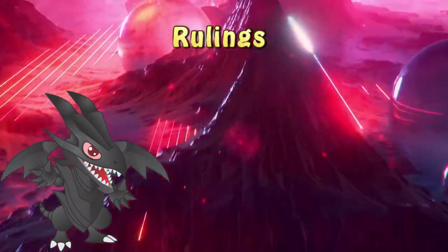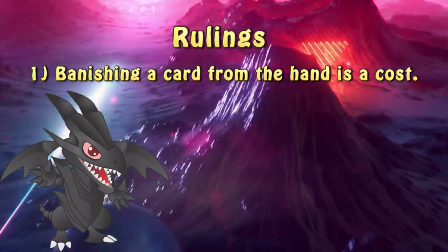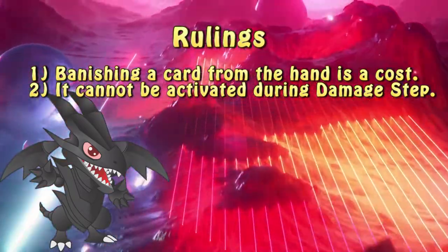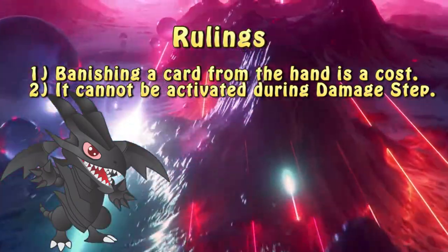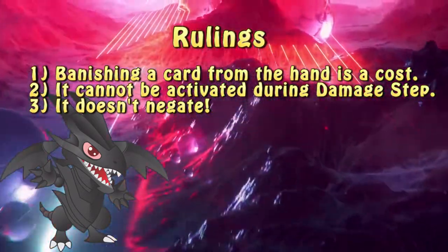Here are some basic rulings regarding Armageddon Designator. First and foremost, banishing the card is obviously a cost to activate the card, and you need to remember that. Additionally, since there is no attack modification effect nor negation, you cannot activate Armageddon Designator during the damage step. While on the topic of negation, the lack of the word 'negate' makes it so Armageddon Designator doesn't negate, just like MST.